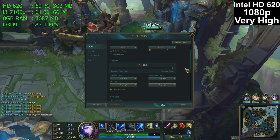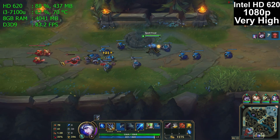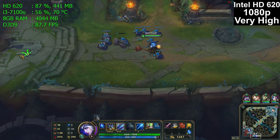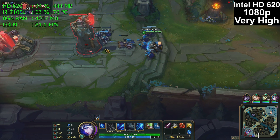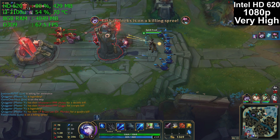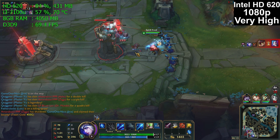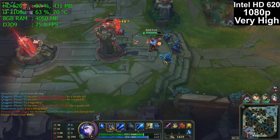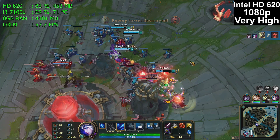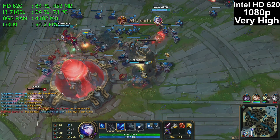Here we are switching to very high detail. Our CPU usage does not change much, but take a look at our HD 620 GPU — we went from 60 to 70% up to 80 to 90% usage. Our frame rate dropped a little bit, not much. Notice our main system RAM usage went up because our VRAM and shared usage went up with more detailed graphics. We are right at the four gigabyte RAM limit. So if you buy this laptop and want to play at very high detail, will it play with four gigs? Yes — eight would be better but four is fine; it's right at the limit but it would be okay. Our frame rate is a nice smooth 60 frames per second even with all of that going on.